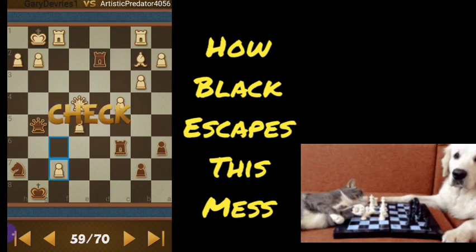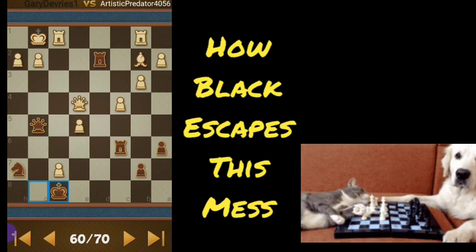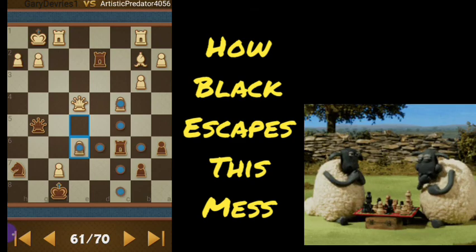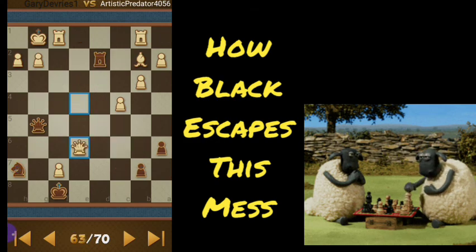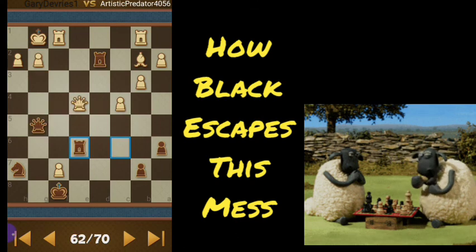We're threatening mate if white moves his queen, so we've got to move our king out of the way. When white pushes the pawn, we can take with the rook even though no pieces are guarding e6. The reason is if white takes right there, that's checkmate — so white can't take in that spot.